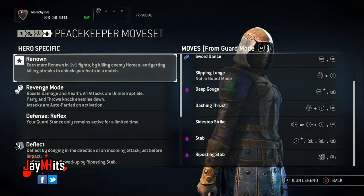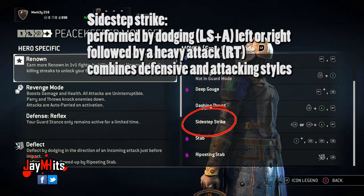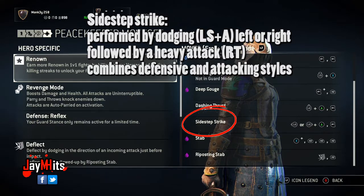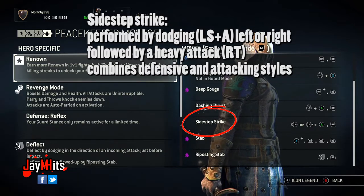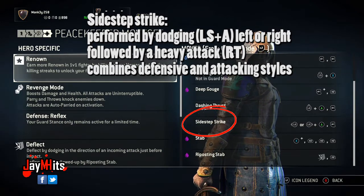The next one is Sidestep Strike, and this one is really essential because as a Peacekeeper you're very agile and very quick, and you'll be dodging constantly. So you're going to want to use this one simultaneously while dodging attacks. You dodge in the direction that seems appropriate and then immediately hit a heavy attack right after, and that's going to land a pretty decent blow.